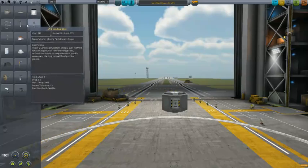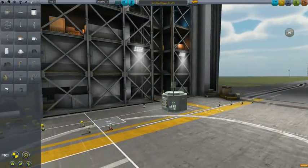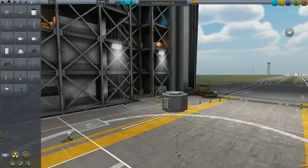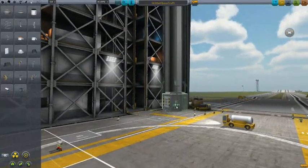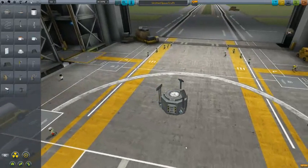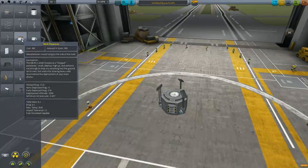I think the LT-2 legs are a little bit big for the lander can, so we'll use the smaller ones. You want at least three. The nice thing about the lander can is it's shaped like an octagon so you can more easily line everything up. So we're going to put these on just like that.